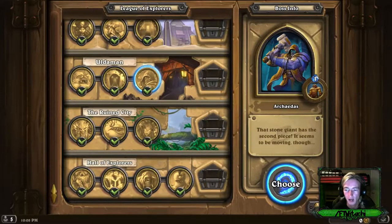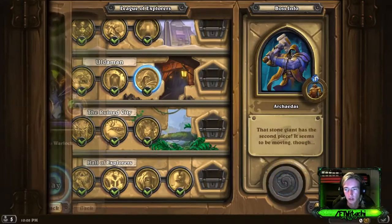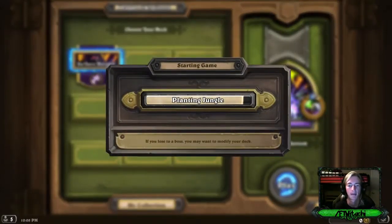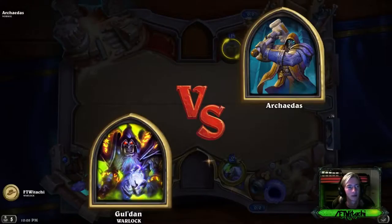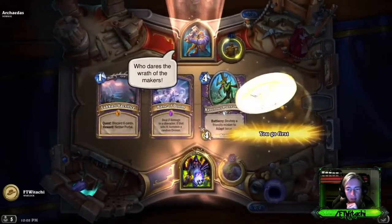Arcadis, that stone giant, has the second piece — it seems to be moving though, seems to be moving stone. Stone sculpting hero power: summon a 0/2 statue for both players. What does it do? Where does it come from? Where does it go? There's background music, man — Universal Studios 1010 is all that reminds me of. It's like a happy theme but it's epic.